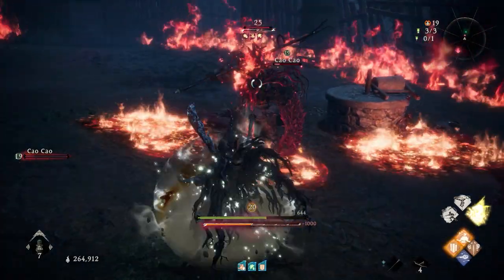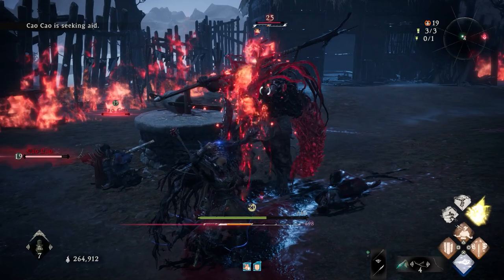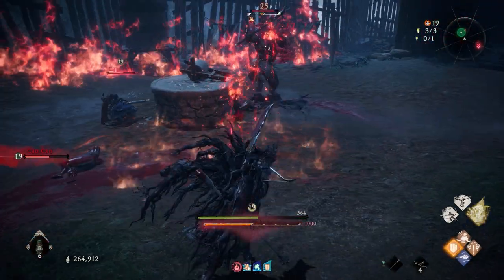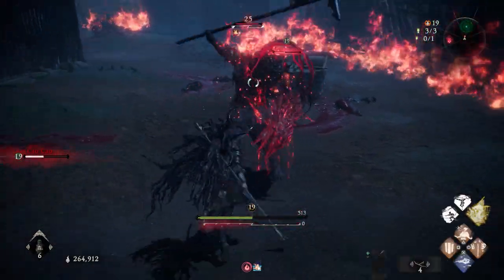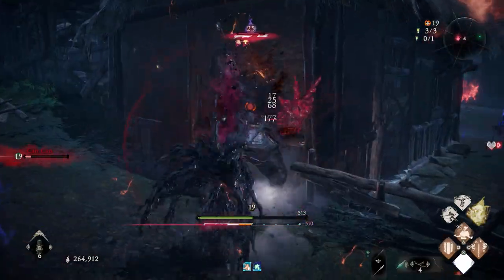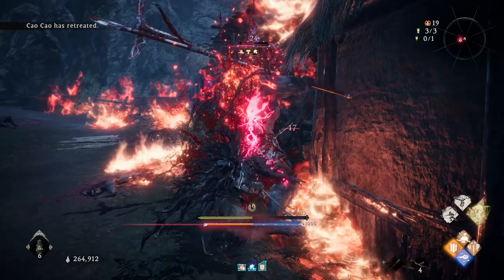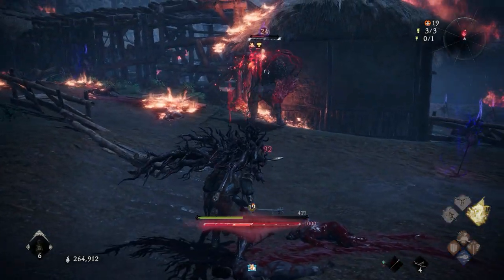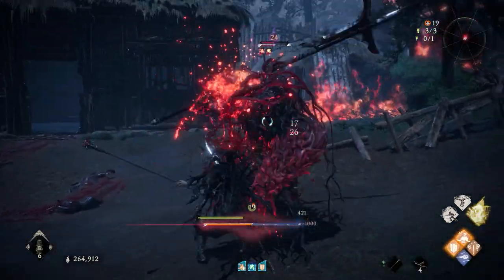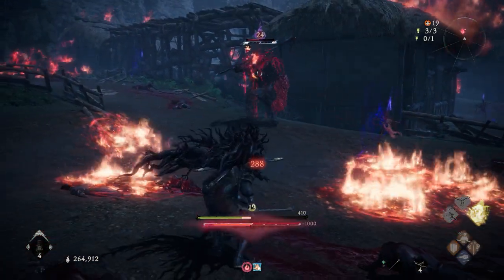There you have it — the tankiest build you can currently make in the game. Give it a try; you're definitely going to love it. Don't spam your wizardry spells randomly or you'll deplete your spirit gauge and get staggered. The build will get stronger as they raise the level cap, since more points into metal virtue will reduce spirit consumption from wizardry spells. Be careful not to fully deplete your spirit gauge, but since it's a tank build you can still go pretty hard. Let me know if you enjoyed this, and I'll see you in the next one.